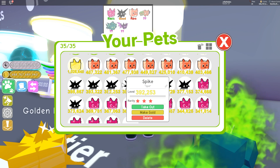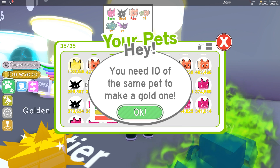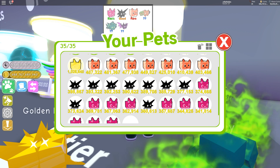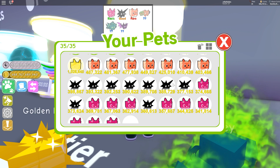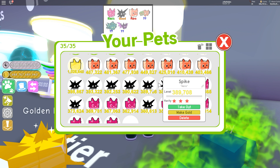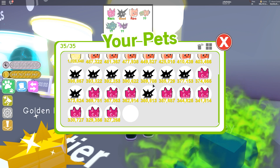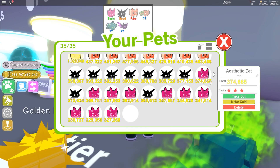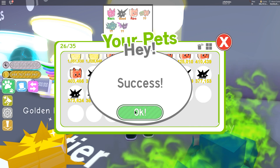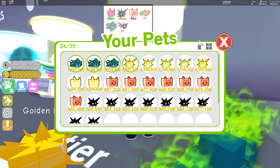I don't have enough space again. I need ten of the same pair — one, two, three, four, five, six, seven, eight — got nine. One, two, three, four, five, six, seven — only three away. One, two, three, four, five, six, seven, eight, nine, ten — yes! Make gold. We're well on the way to getting a dark matter pet.